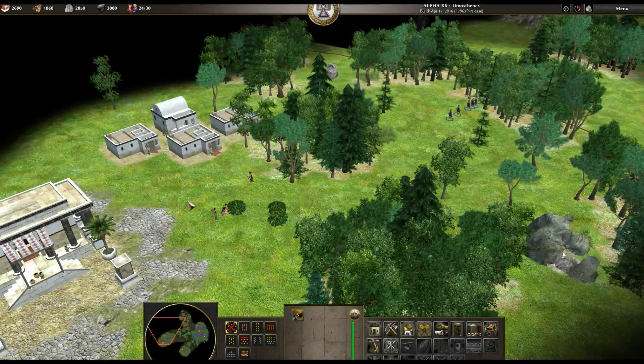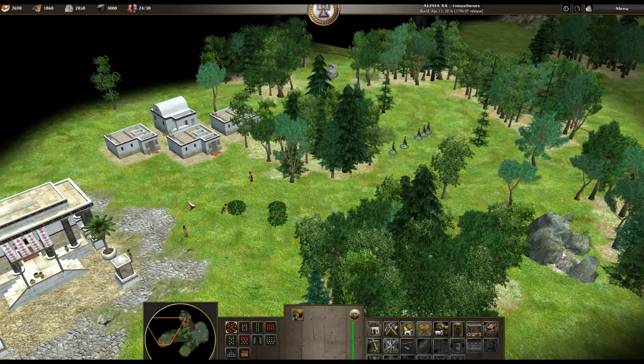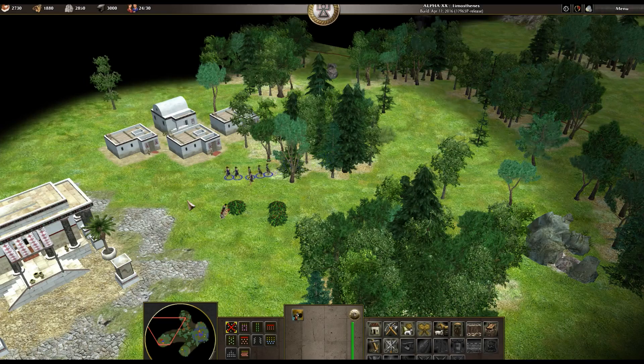I assembled a small army and have sent them to the ally's base. Once there, notice I click on the diplomacy icon in the upper right corner.